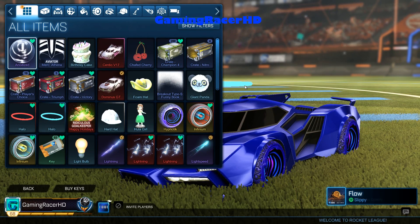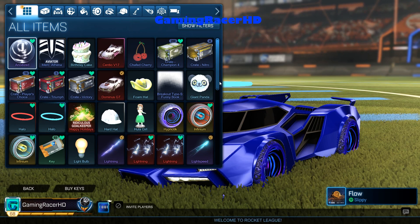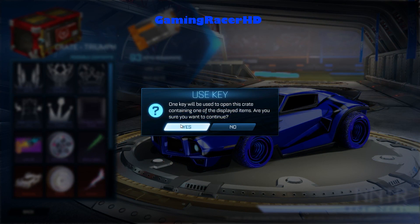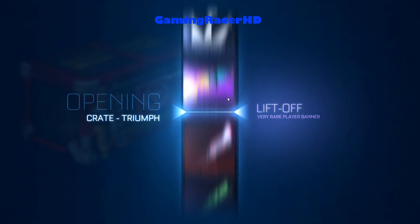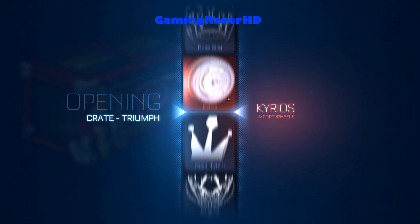Roll, I want you to search Ferrari FXX and tell me if it doesn't look like this. While Roll does that, we'll open some more crates. So we got Hypnotics and Samurai car, pretty good. Oh it does look like it! Just needs a Ferrari logo, you know.